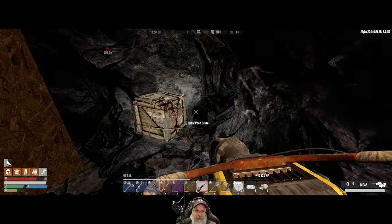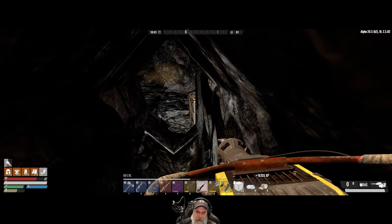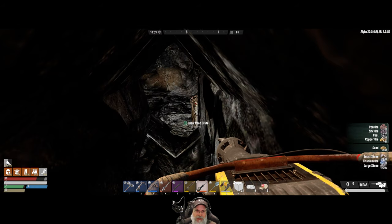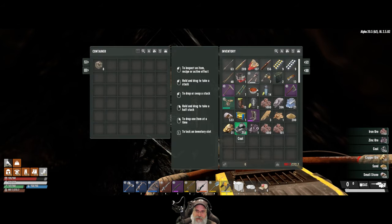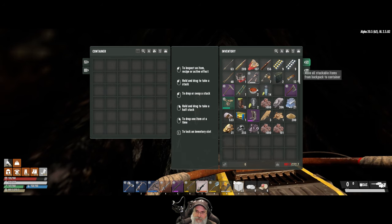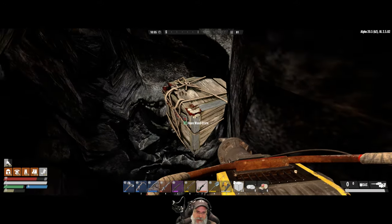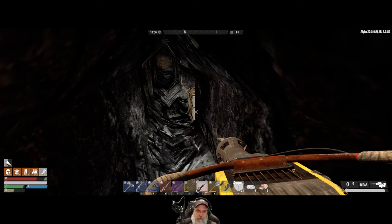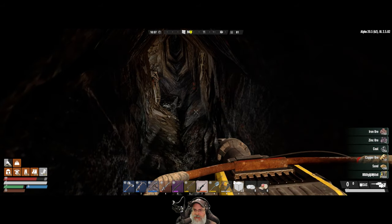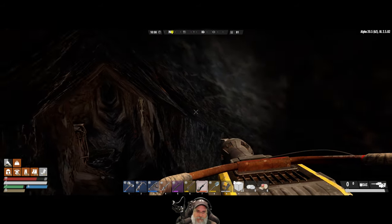Okay, so this is our final takeaway. We have a little over 2000 iron ore which is great, 21 titanium, and then some stone, clay and other stuff. What we're going to do is grab everything except for the extra crates and then just leapfrog it all over to the ladder. That's pretty much our little system for getting all of this stuff over to the ladder and up.